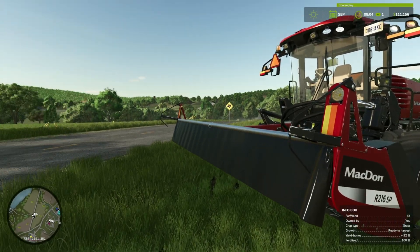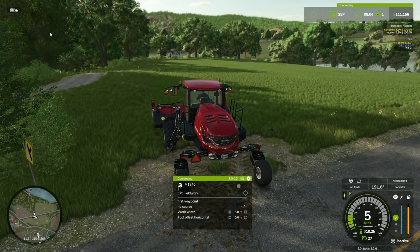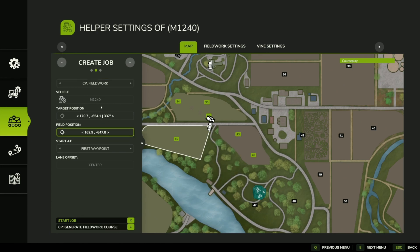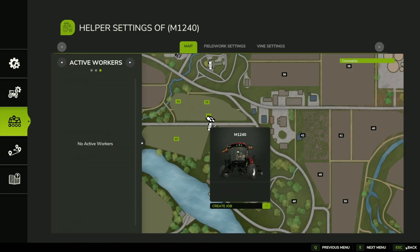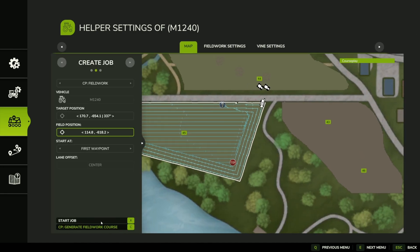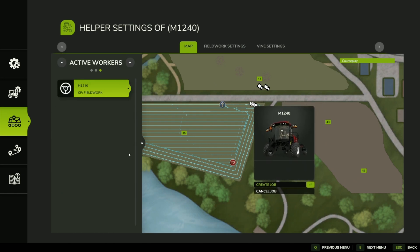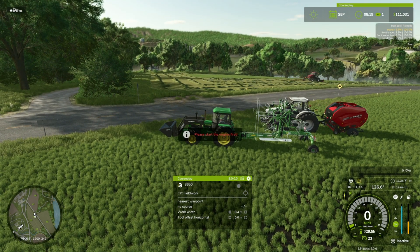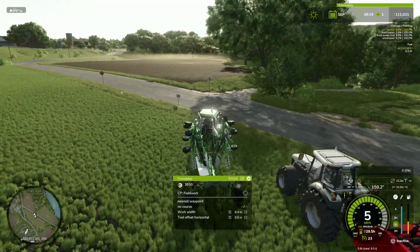Let's work on another feature that CoursePlay is really good with — we're going to bail this field up. Let's jump in the MacDon here and set up CoursePlay just like we did previously with straightforward field work. Field position is set up. We'll do four headlands. Let's go back and generate our course. Start job. The MacDon will go up and start doing all the swathing on this field. The swather has made a decent dent over in the field, so let's follow in behind and start raking it up, then bail that grass right behind.